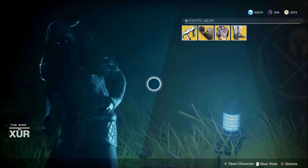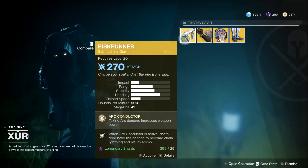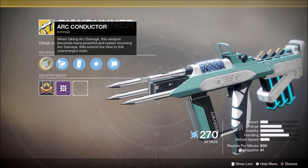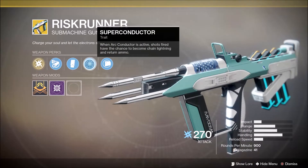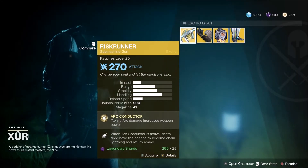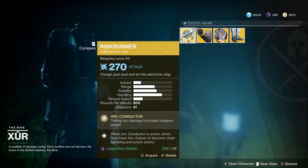For his exotic weapon, he has the Risk Runner submachine gun. The exotic perk is Arc Conductor: taking arc damage increases weapon power, resists incoming arc damage, and kills extend the time in this overcharged state. Combined with the Superconductor trait on this weapon, this is a great mob clear, especially if you're fighting something like the Fallen.